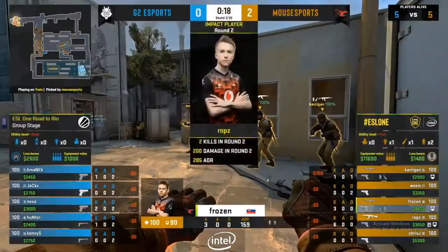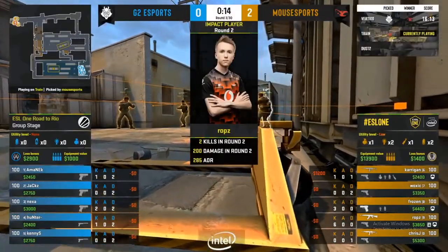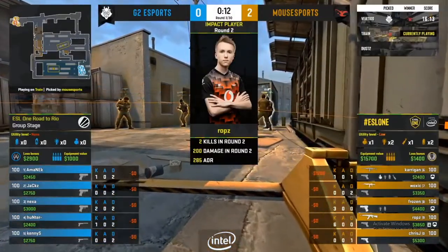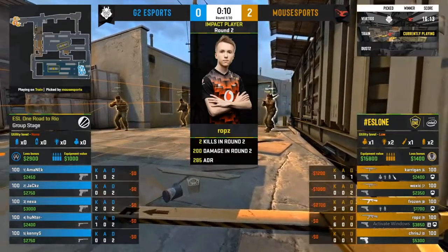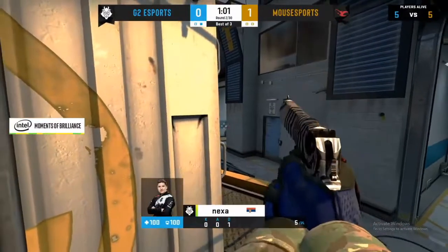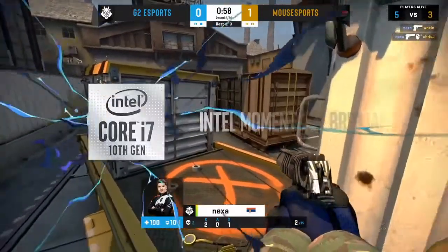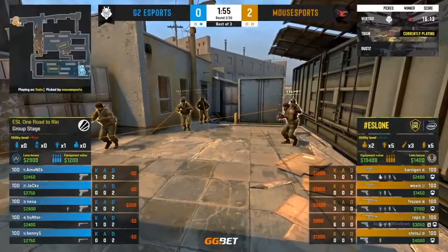Mousesports were looking for 3-0 now as they're up against a full eco. Rops with two more kills to his name there and manages to avoid death - six and zero. Round three coming up, and we will have not much available for the CT side. Nixa gets two opening kills - that's a five on three. Out of nowhere, all the kills required for Mousesports. Blink and you miss it.